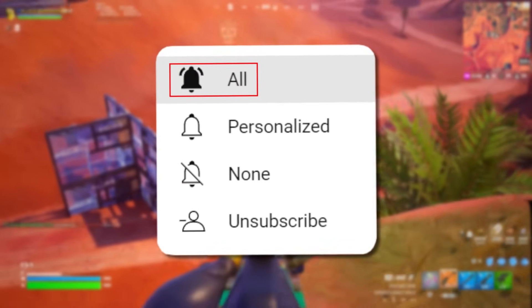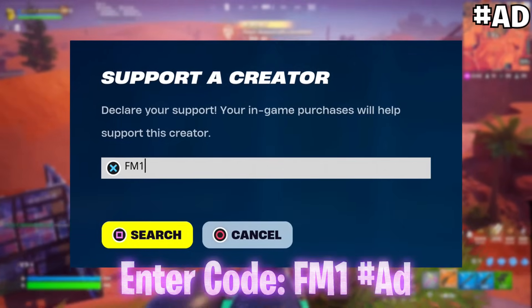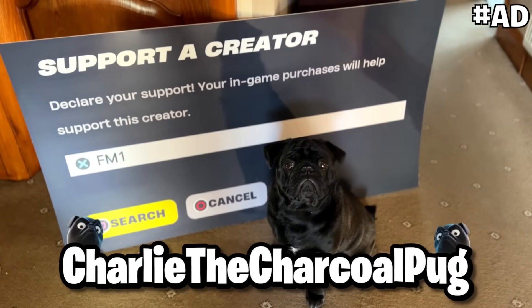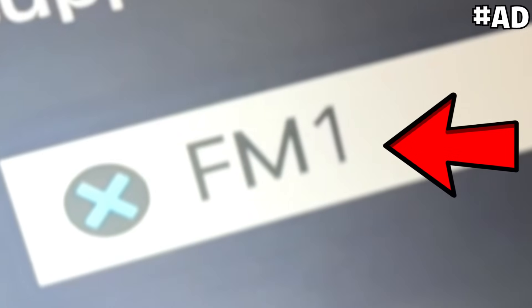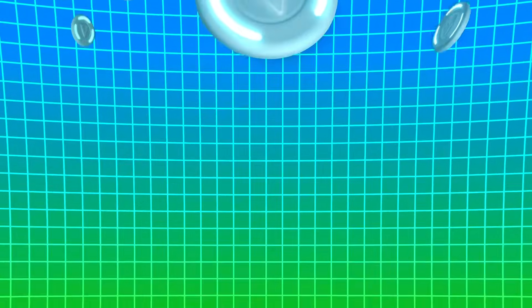Drop a like if you like the sound of that, subscribe with all notifications turned on so you don't miss any future uploads, and don't forget I'm an Epic Partner — enter code FM1 now or the next time you log on or on the web shop. Nobody's doing it like me and Charlie the Charcoal Pug. YouTube has recommended the following two videos on screen, so click either one while you wait for the next upload.